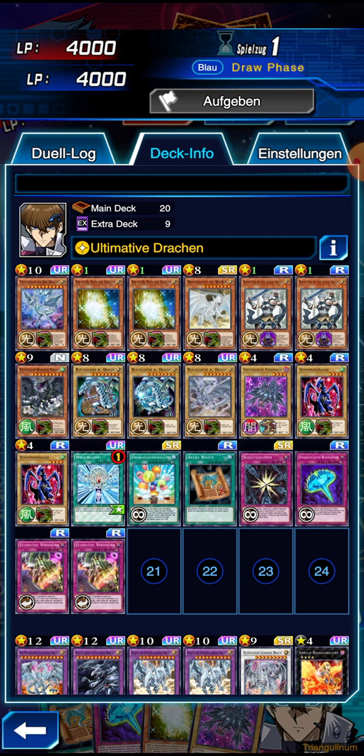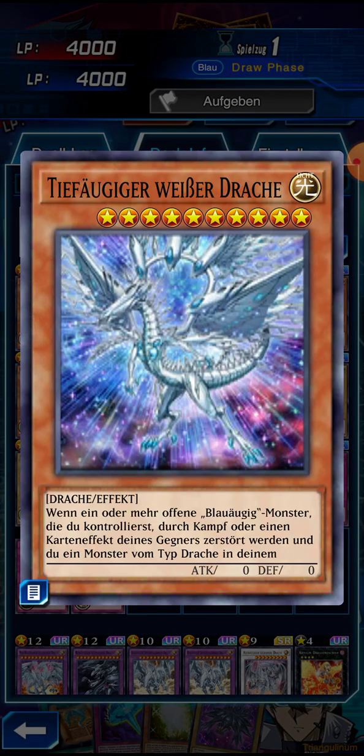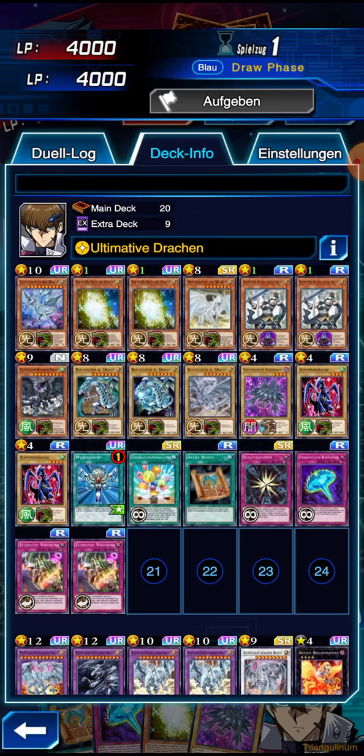So if we use the Blue Eyes up and they end up in the graveyard, we can banish them to summon that card. We also have this special card that gets summoned if we have it in hand and a Blue Eyes monster gets destroyed, so we still have a monster on the board. The White Stone of Ancient also has the ability to bring a Blue Eyes White Dragon from the graveyard back into our hand if we banish it from the graveyard.